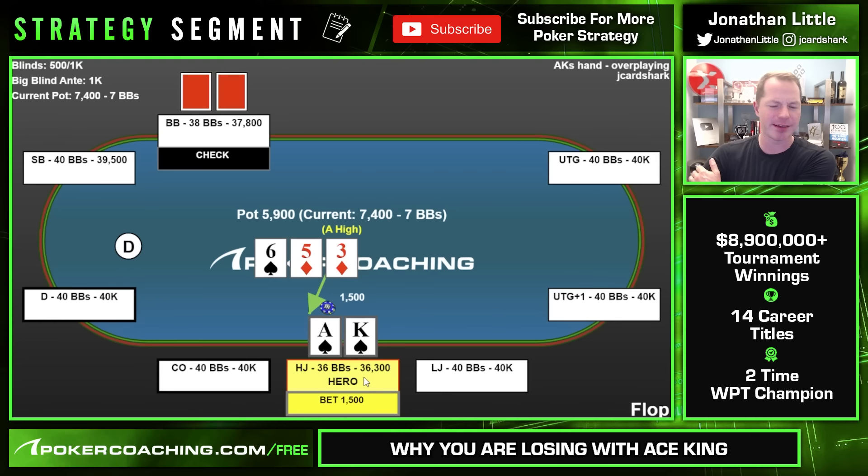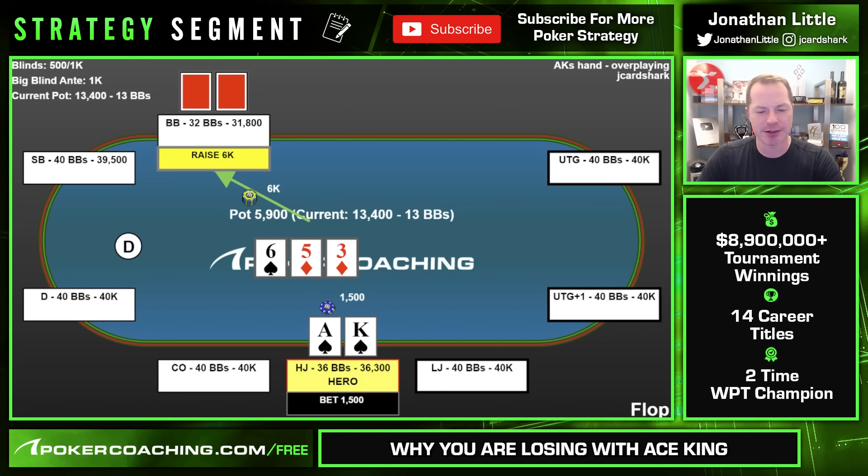This time, though, the player bets small — a continuation bet small. To be fair, if your opponents are too weak, tight, and straightforward, it's probably a good strategy. This time, though, they get check-raised. When you bet and get check-raised against a player who you think is too weak, tight, and straightforward, you should definitely fold. Against a player who's playing good, strong poker, you should probably stick around, but you don't love it. You'd much rather just let it go check-check on the flop — force your opponent to stay in with all of their random unpaired stuff like jack-8 suited, king-9 offsuit, that they would fold to a bet. When you bet and get called, it's not particularly great either.